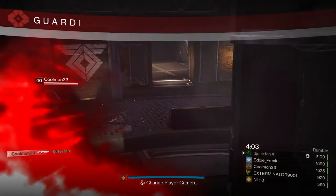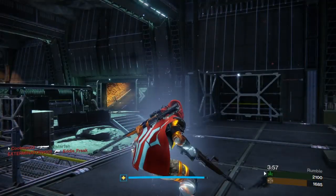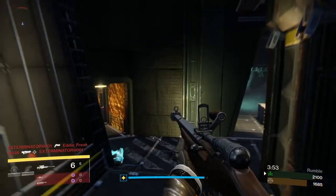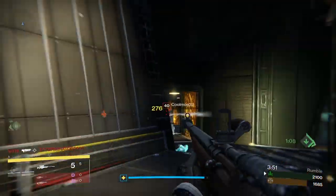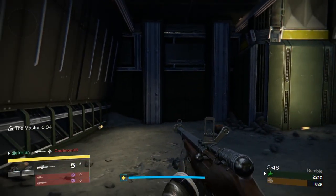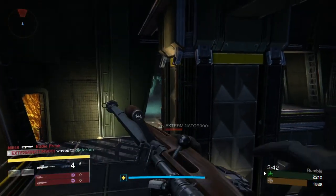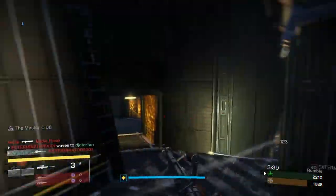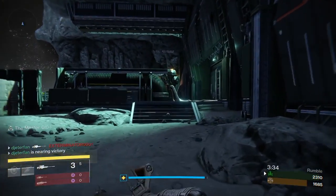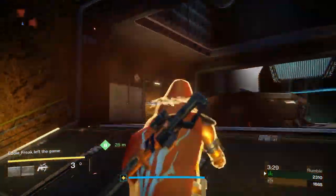If someone rushes me again I'll just pop the Golden Gun on him. Why do I always spawn right next to this titan? I've had like six or seven deaths this game and about four are from the warlock, the rest from this titan. Get out of my face — I'm so tired of him shoulder charging and then shotgunning whenever he misses. Here comes that warlock again — he's waving at me. I'm sorry but I've got to take you down, we're only two kills away from winning.